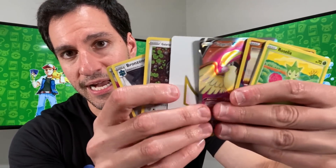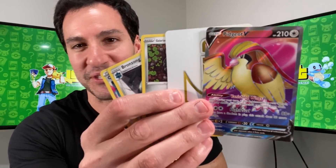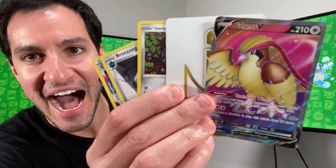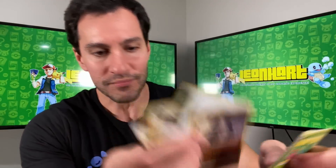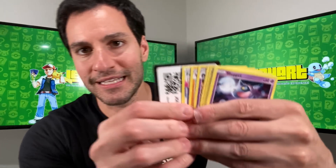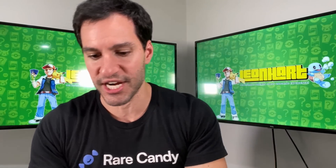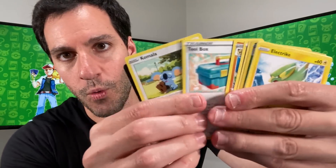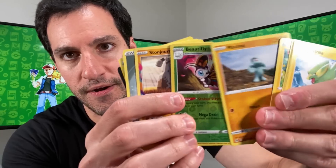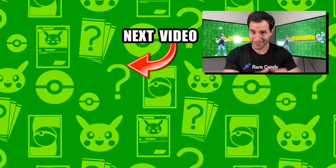We got something — it's the Palkia V again, but that's a beautiful full art — first time pulling that one, so I will take that. Stonejourner as well. Can we get a second-to-last pack magic? Nope, got a Nasty Plot trainer card. Once again, thank y'all so much for watching this video. Got a Beautifly. Stay awesome, stay positive, and as always I'll see y'all in the next video.